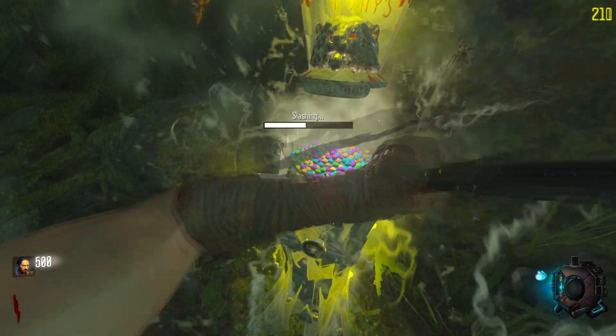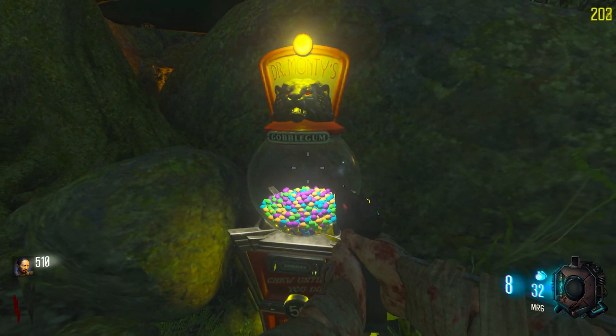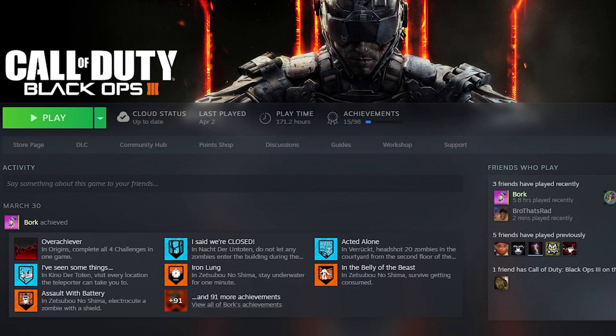Once it's downloaded, extract the file anywhere. Once you do, just open it. Easy as 1, 2, 3 — well, actually 4. But it's super simple. Make sure the patch is running before the game is launched so it actually works.